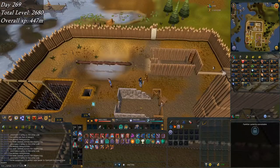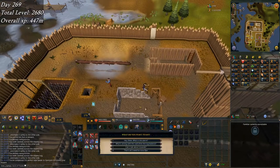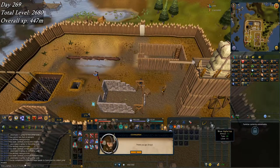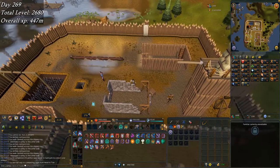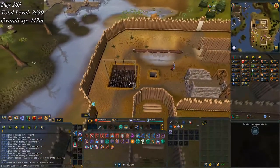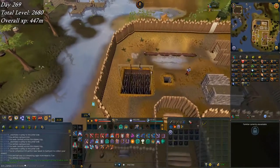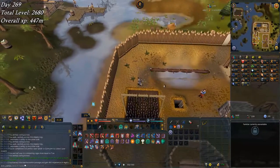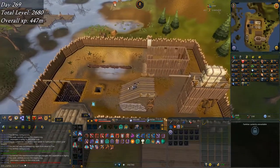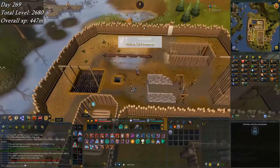After a decent bit of grind I'm now able to claim the agile top. That knocks out another requirement - I don't think it's actually a comp requirement but it is a Fremennik task. I slide on down for the achievement - bam.